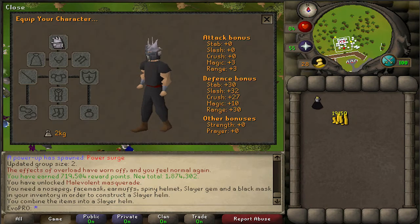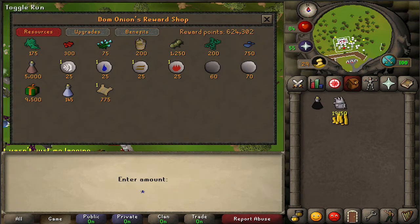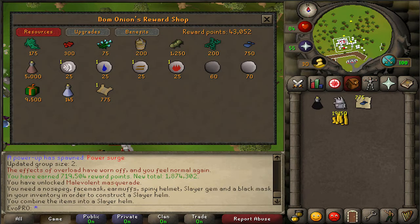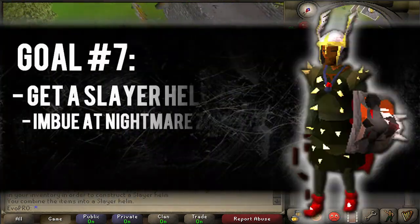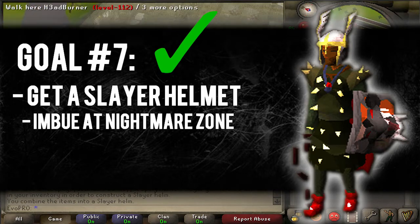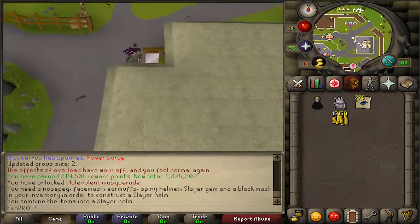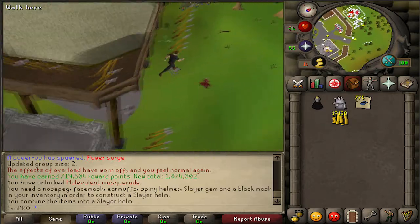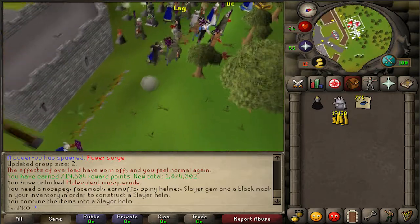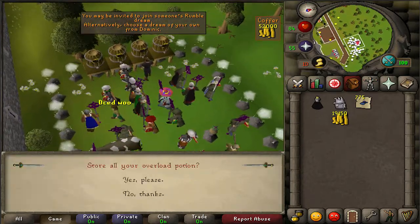Let's check the stats — it says stats of a rune full helm, which is pretty good, plus the invisible bonus you get on a Slayer task. Very nice. I'll go ahead and buy some supplies — 43k points left, that'll do. We have now completed the goal of getting a Slayer helmet! Slayer's gonna be a lot more fun and a lot faster now. I forgot to store it, so I'll go back and do that, but I'll be doing a lot more Slayer once I get my cannon for the black demons task.